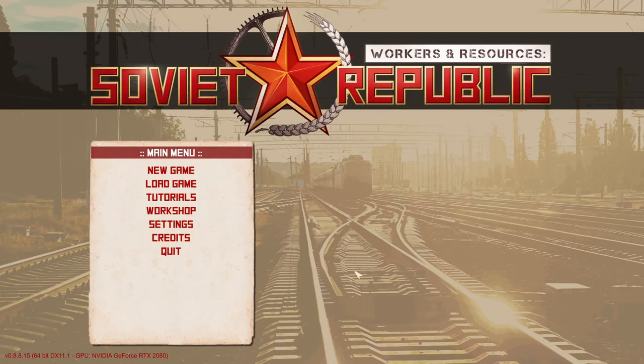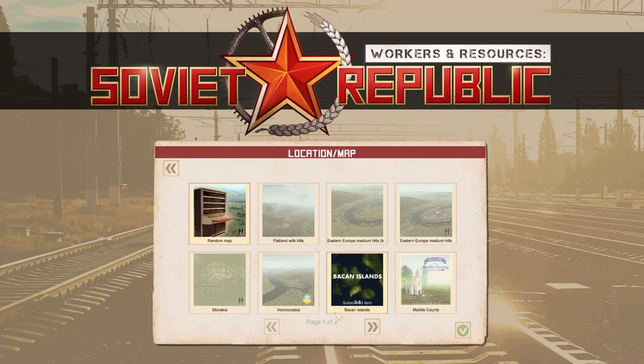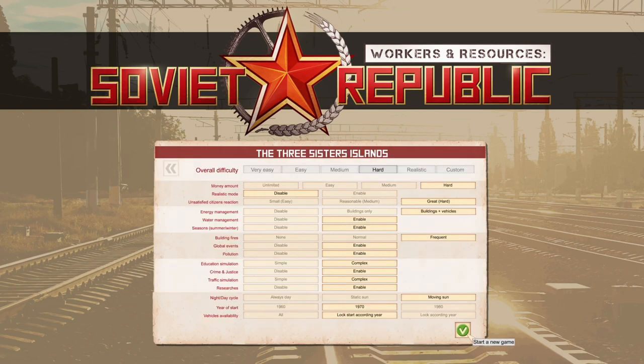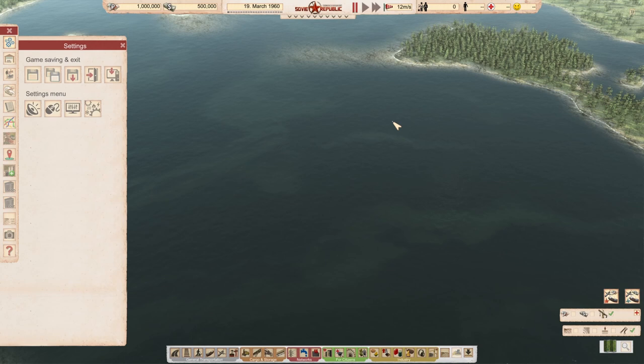So here we are, starting our new republic. Yesterday the new version came out — it's version 15 — so a lot has changed. I'm playing on the Three Sisters island map. I really enjoyed doing a let's play on this island before and wanted to do a series on it. So let's go for realistic mode — realistic mode. Starting in 1960, always day, everything on the hardest settings. Realistic mode, hard. Let's get started.